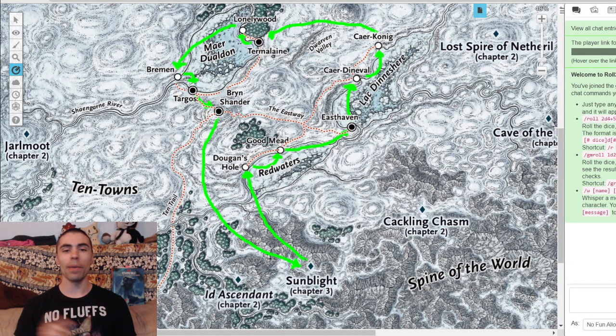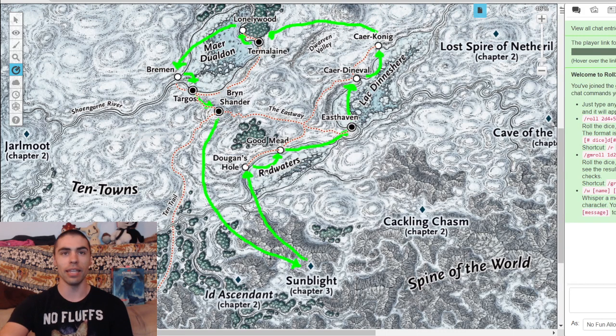I'm talking about a particular dragon that pops out and destroys the Ten Towns. It flies out of Sunblight, then all the way to Dugan's Hold, then to Goodmead, and so on, making a circle all around and hitting Bryn Shander last, whereupon it finally returns to Sunblight.